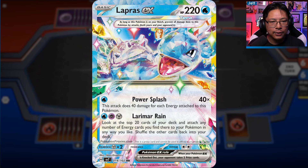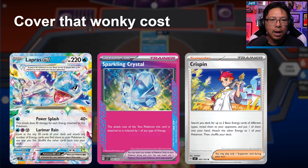You're probably not going to get 20 energy when you pull off this attack because you'll have other Laprases and trainer cards in there as well. The attack cost is very wonky, as these Stellar Pokémon have three different colors. But there are new cards to help, including the ACE SPEC Sparkling Crystal, which lets you reduce your Tera Pokémon's attack cost by one, and Crispin, which accelerates one energy from the deck to your Tera Pokémon plus gets a second energy into your hand.